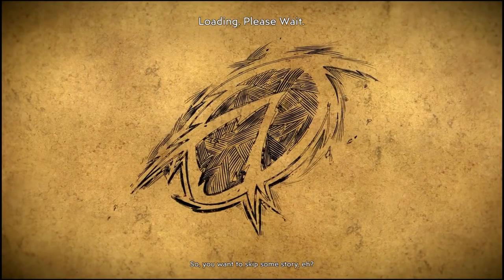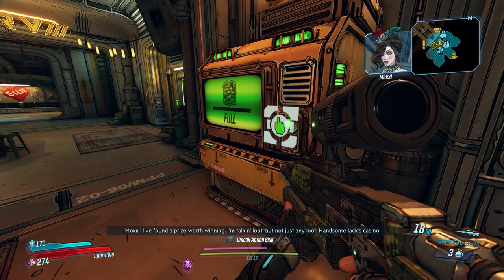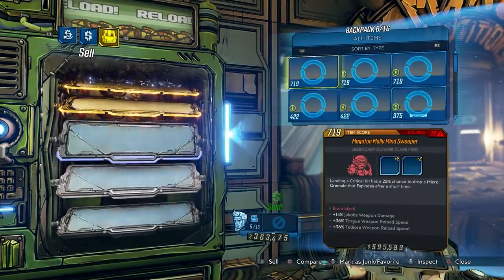After selecting this, the Marcus cutscene plays. Skip it as quickly as you can, and then make your way straight to the Lost Loot Machine in Sanctuary 3. Empty it out, then head to Marcus's shop and sell all of your inventory — everything. You won't need anything at all on your mule.